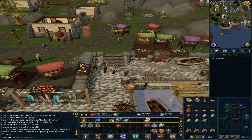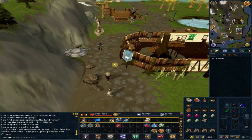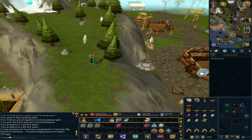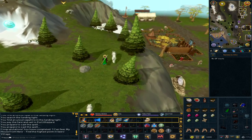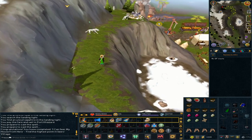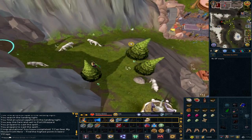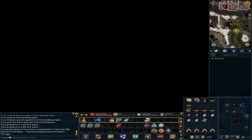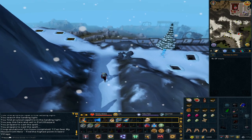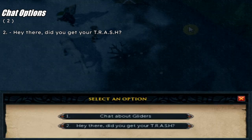Use the lodestone to Taverly or Burthorpe — we are heading to the White Wolf Mountain next. If you use the Taverly lodestone, go north-west. Follow the path and go to the cave entrance to your west. Go south-east to the travel icon and right-click to talk to the gnome. Option 2: 'Hey there, did you get your trash?'